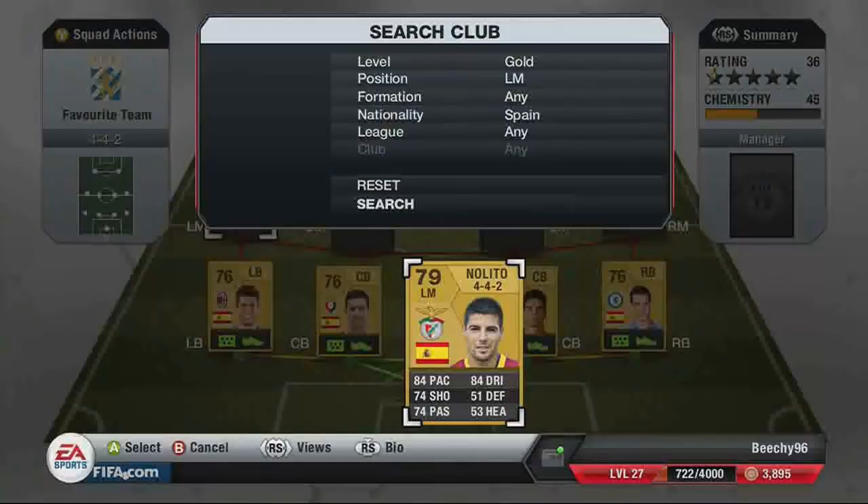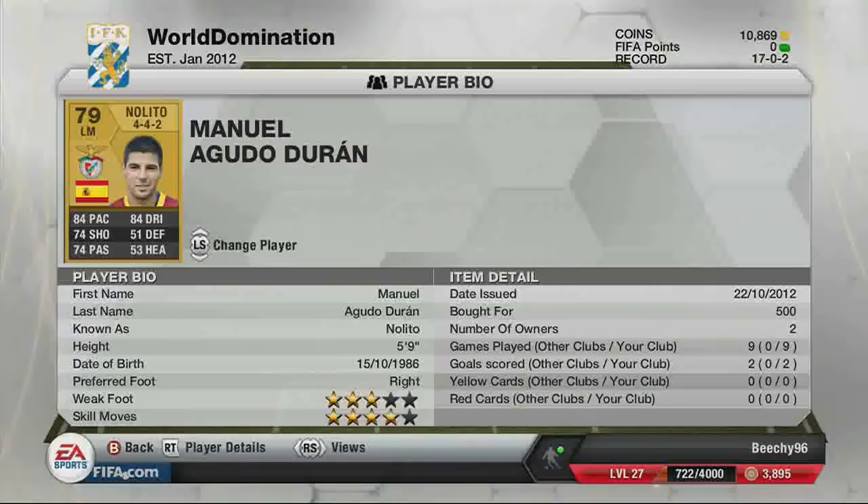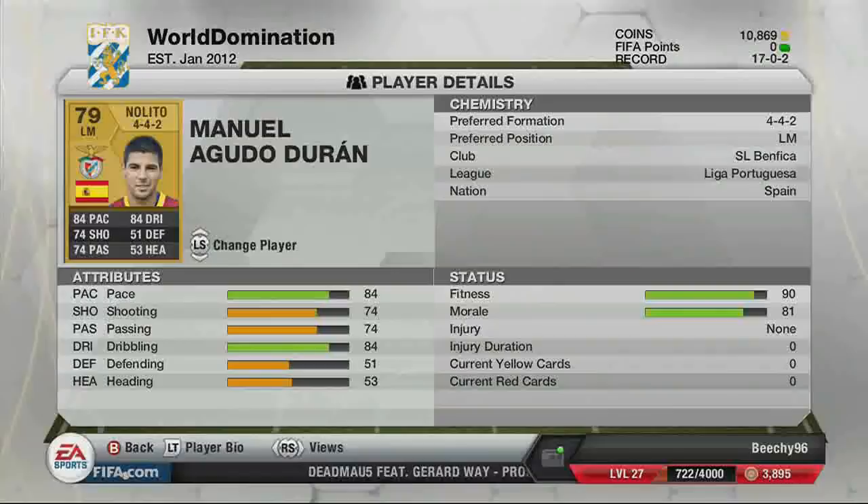Now we have Nolito — 84 pace, four-star skill moves, three-star weak foot, bought for around 500 coins, which is an absolute steal. He plays for Benfica as well. His stats are 84 pace, 84 dribbling, shooting at 74, and passing at 74, so he's got the pace and power you need.